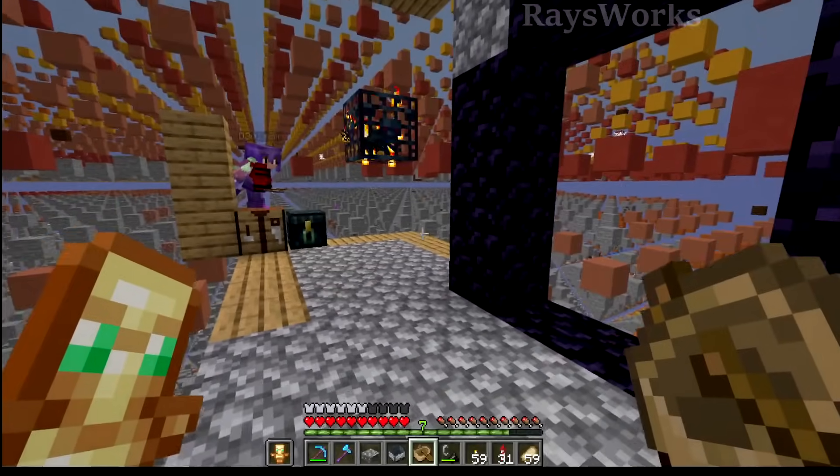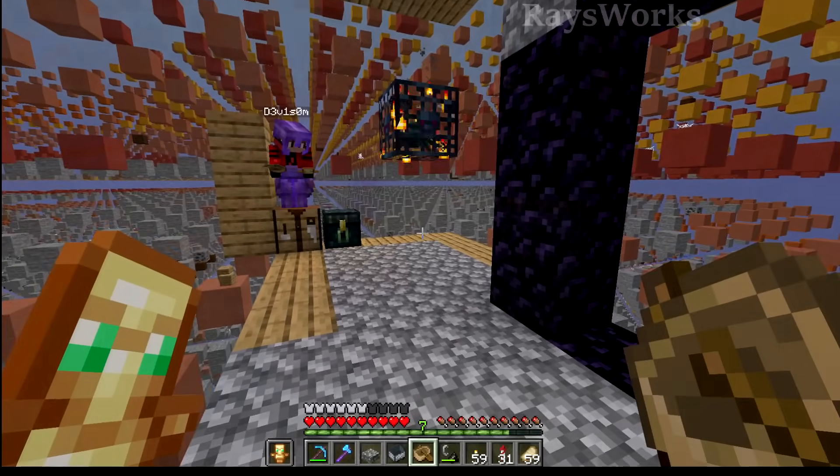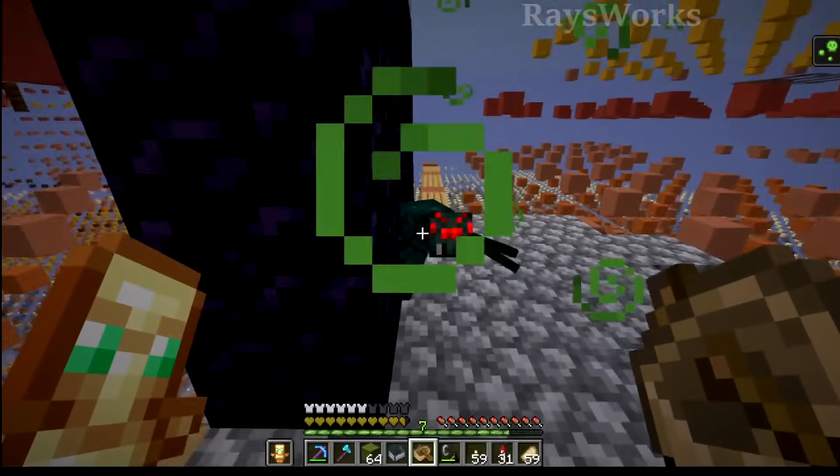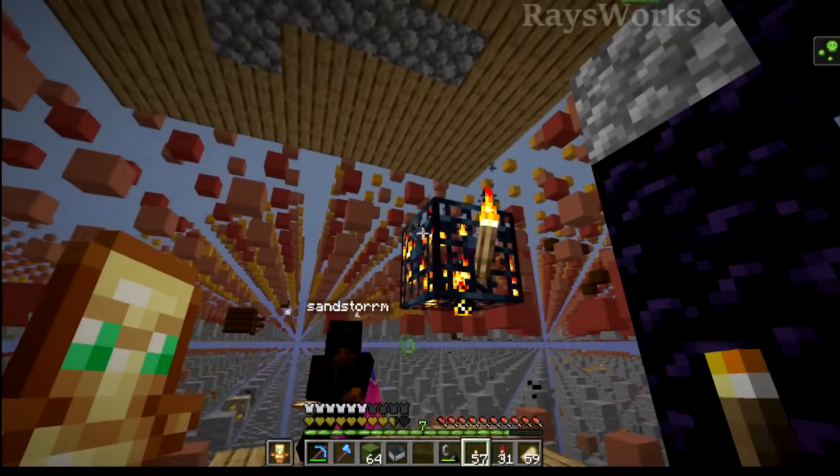It's looking a bit darker. You see the spawner really wants to spawn in something, but just can't find a valid place. We just got our first spider to spawn in. Let's see if we can catch it. Oh yeah, it does fit in there. Let's also throw down some light.